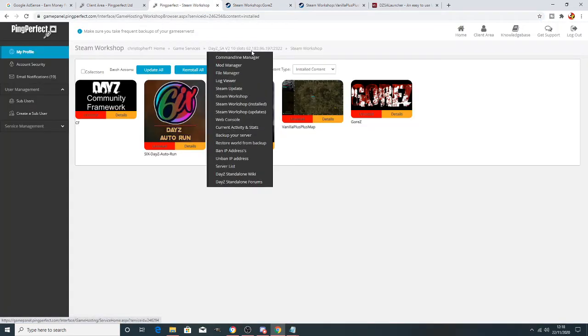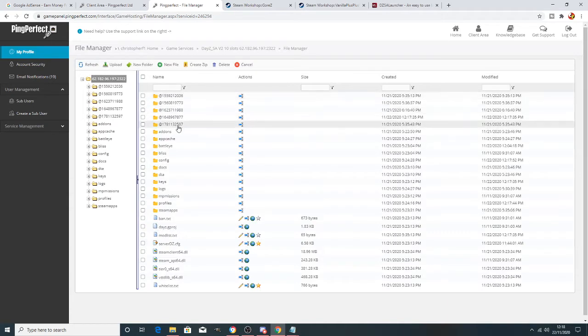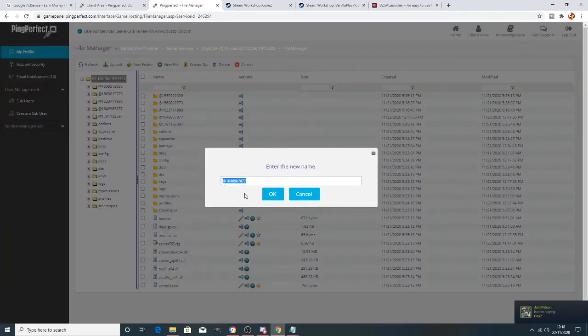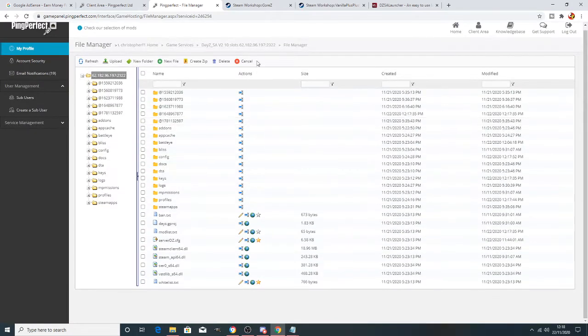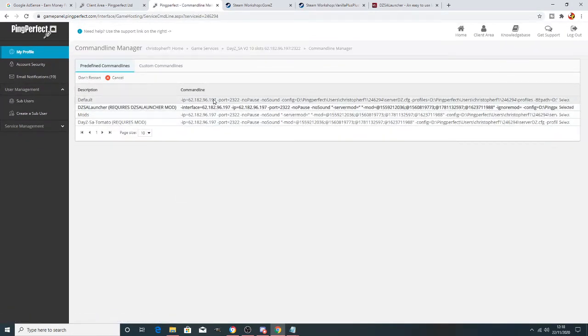You can also find the mod number in the File Manager — those are all the mods downloaded so far. This is why the number is important: once you start getting 20, 25, or 30 mods it gets difficult to track. Copy that number. Then open the command line — when you initially open Ping Perfect it'll be on the top option, but you need to select the second one down.